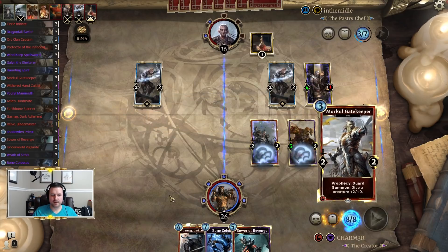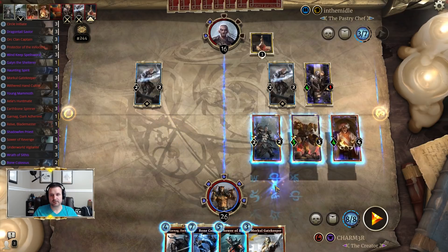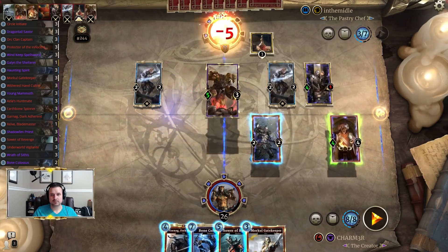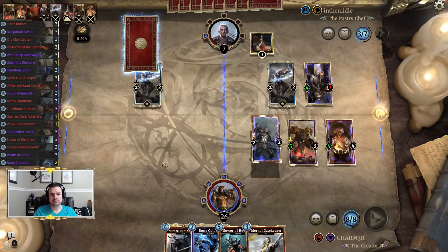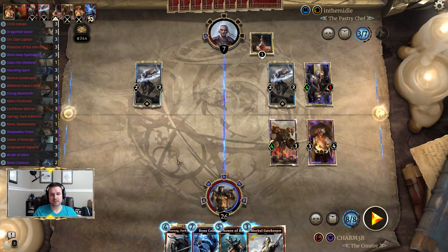This means we can still push a pretty fair amount of damage this turn — potentially lethal. We've got 9, 11, 12, 13 plus the Sower sacrifice. A couple of different ways we could go here; still feel like Garnag ends up being potentially the correct play.